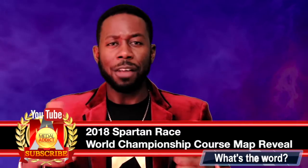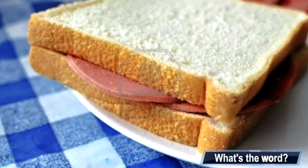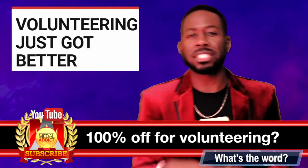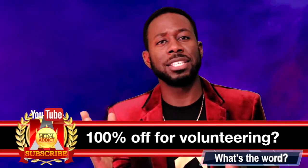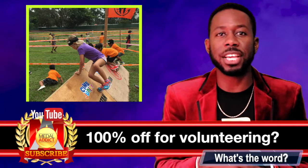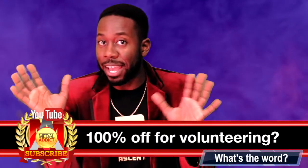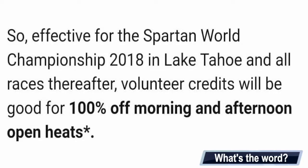Spartan Race is finally bringing back lunches. They put out an email today saying 100% off for Lake Tahoe volunteers, and afterward you'll have a chance to volunteer and get a free race entry — plus they're bringing back lunch for volunteers. One of the aspects of volunteering is learning how the obstacles work. When we volunteered at Spartan Race City Field, we helped build the Hercules Hoist, the Spartan spear throw, and did taping for the kids' race.